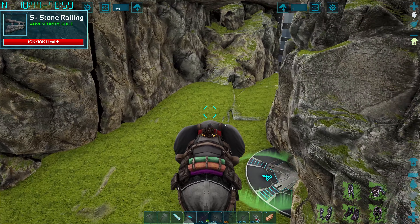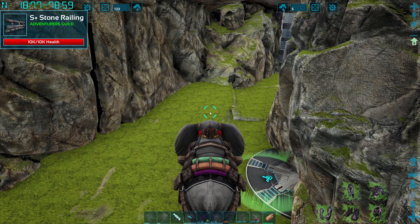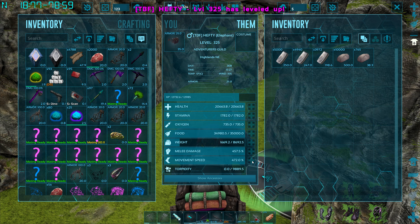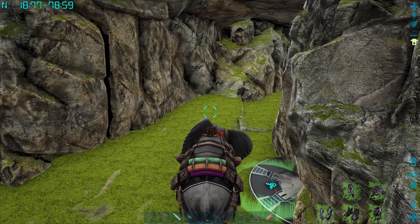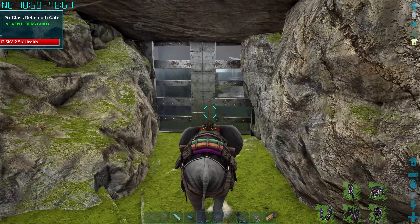Constellation Boss ready to go - we'll come back and get that afterwards and take on the Constellation Boss solo. Hopefully that's going to work out good. I don't know, we'll have to see. You got a level or two - let's go just a little bit of speed. The biggest and strongest and fastest elephant ever. This guy's awesome.